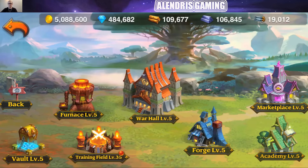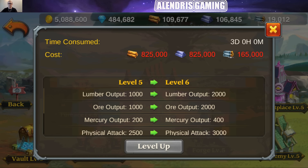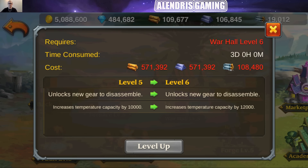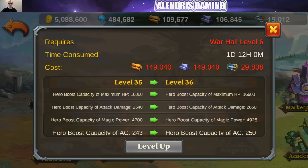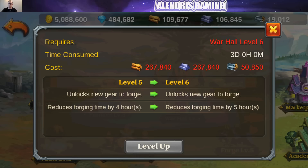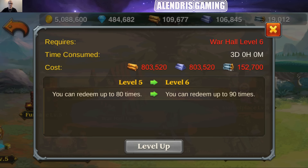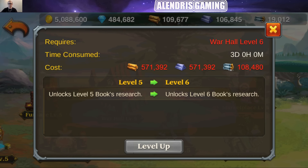First of all, let's check the price of the different buildings. The War Hall level 6 will cost around 800,000 for all and 165 Mercury. The furnace will be nearly 600,000 and 100,000 Mercury. For the vault, the same. The training field next level will cost 150,000 and 30,000 Mercury. The forge is 270,050. The marketplace is around 800, nearly the same cost as the War Hall. And the Academy will cost 570, plus 100 Mercury for 3 days every time you update.